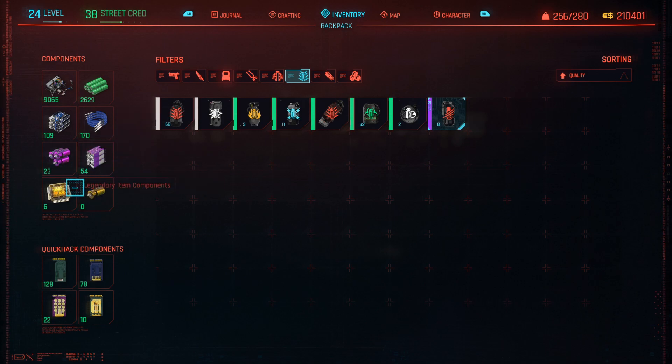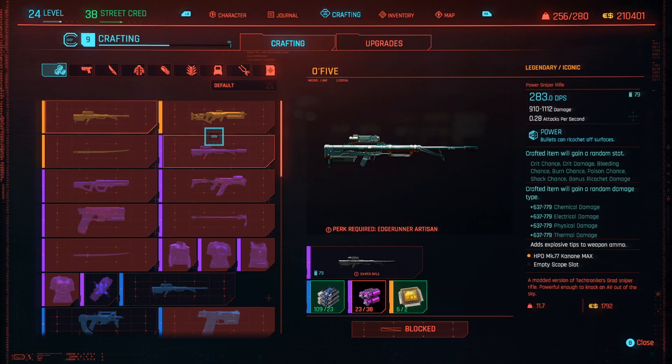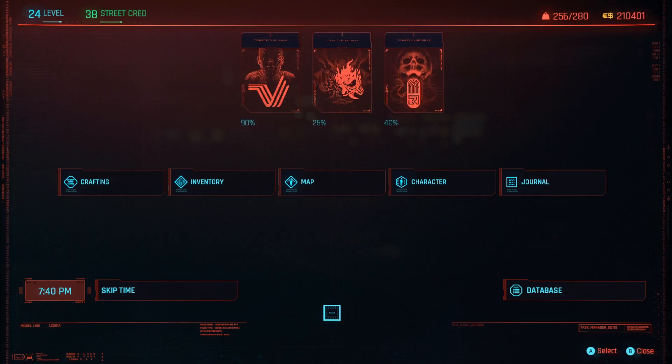Now, you're asking why do I want to keep doing this? This is the perfect time currently in the game to stock up on these, because later on in the game, as you guys do know, to build legendary guns you guys are going to need a lot of epic components. So this is actually the best current way to do this.